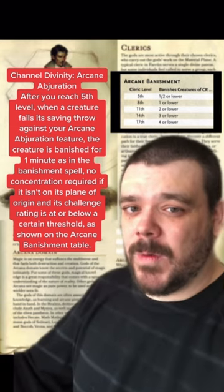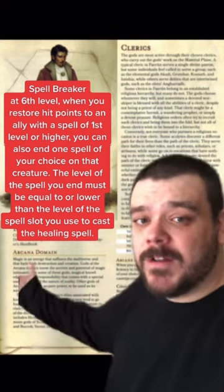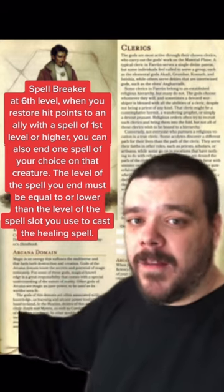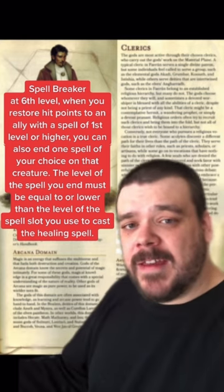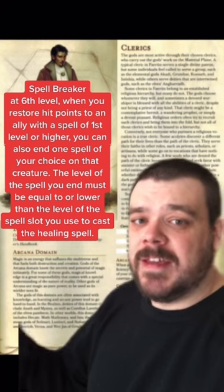That will also last for one minute. And at level 6, when you use a spell slot of 1st or higher to heal one of your allies, you can end another spell on that creature. But the spell you're ending has to be a lower spell level than the spell slot that you use to heal the creature.